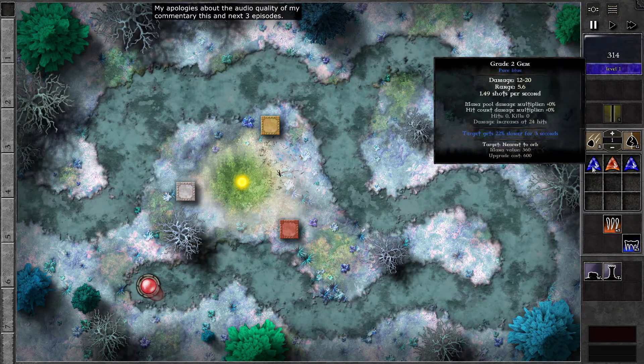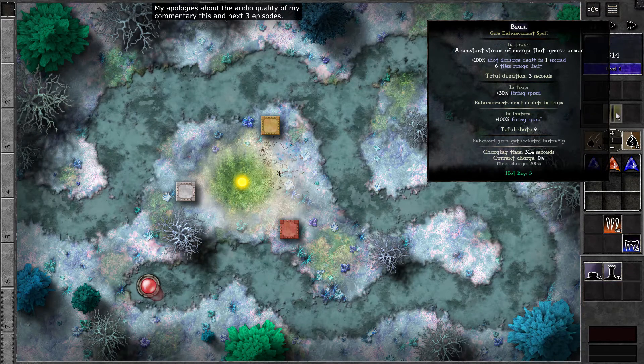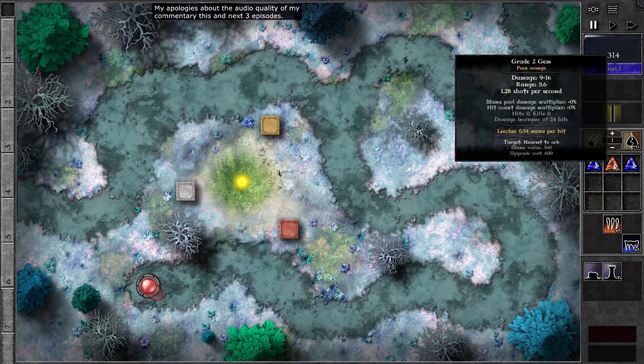Let's have a look at these gems. The blue gem does 22% slower for 3 seconds, and it just remains 22% slower for the entire 3 seconds, then regains normal speed. Meanwhile, one of the most important gems is the orange gem. The orange gem leeches 0.54 mana per hit — it's like streaming shot, and every time it hits, it gets more mana. It really increases mana by a lot if you use the mana beam on a pure orange gem.